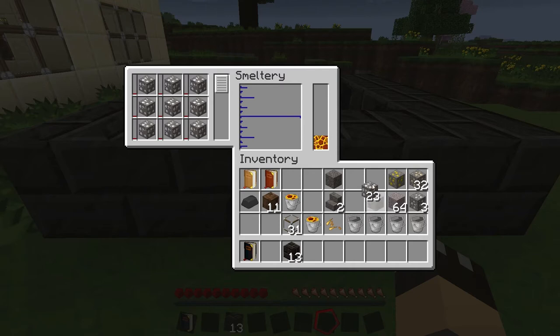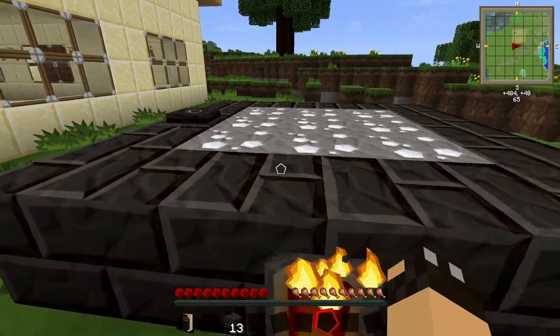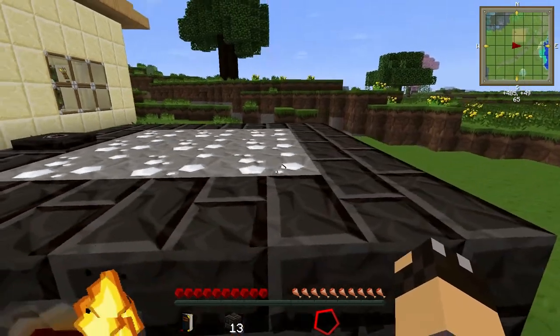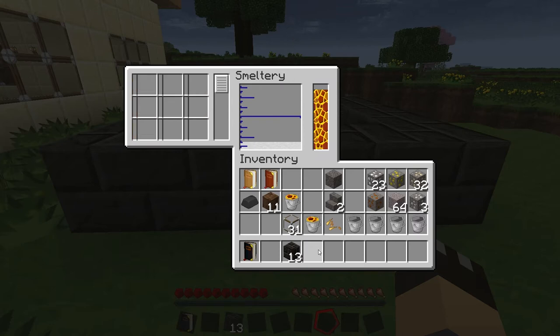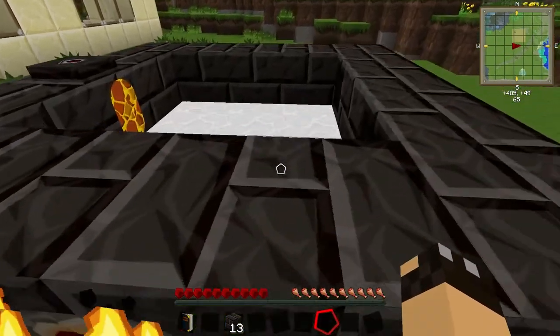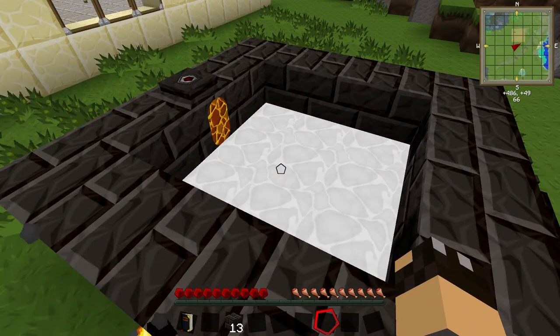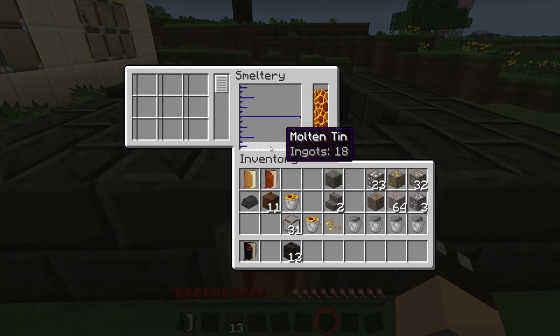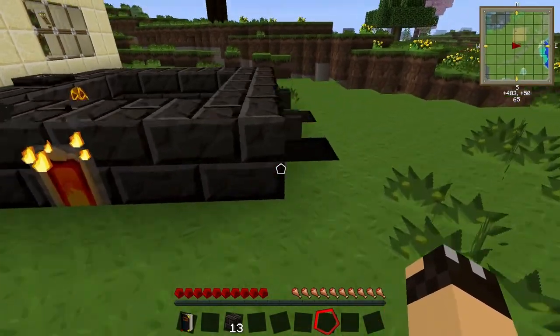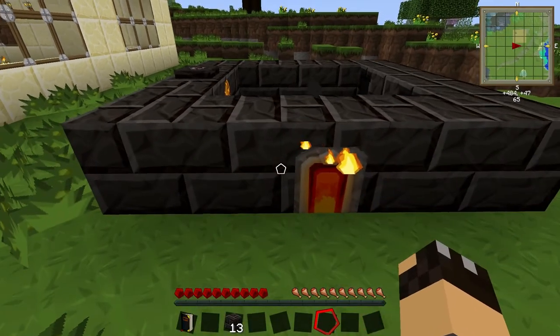I'm going to take the tin and put nine blocks in there. If we look, you can see those nine blocks of tin have filled up the center of the smeltery. You can see the progress bars next to each block — those little red bars working their way to the top. Our tin has now finished and if we look inside the smeltery it is now full of liquid tin. If we right click on the interface you can see we've got molten tin and we've actually got 18 ingots — we only put in nine tin, so we're getting double the amount of ingots, just like you get from using something like a macerator or a pulverizer.